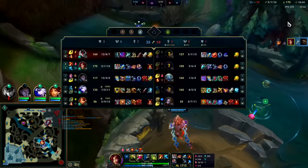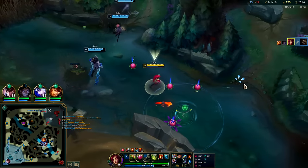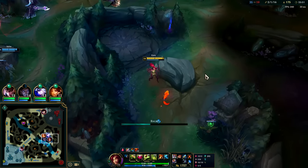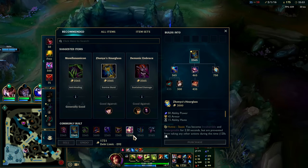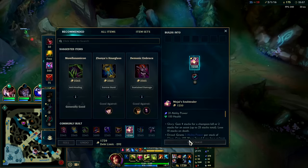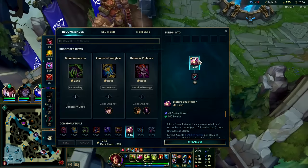We got it - Blue Buff coming up here. We're heading back. Dark Seal at 10 stacks now - the extra movement speed is huge for getting away from skillshots.